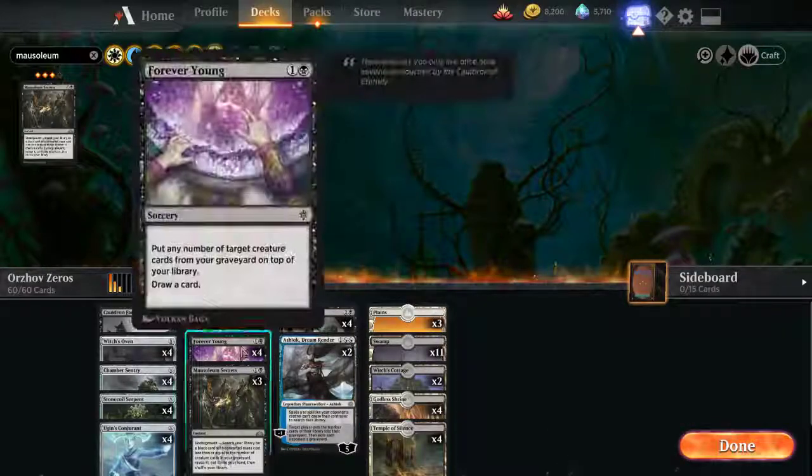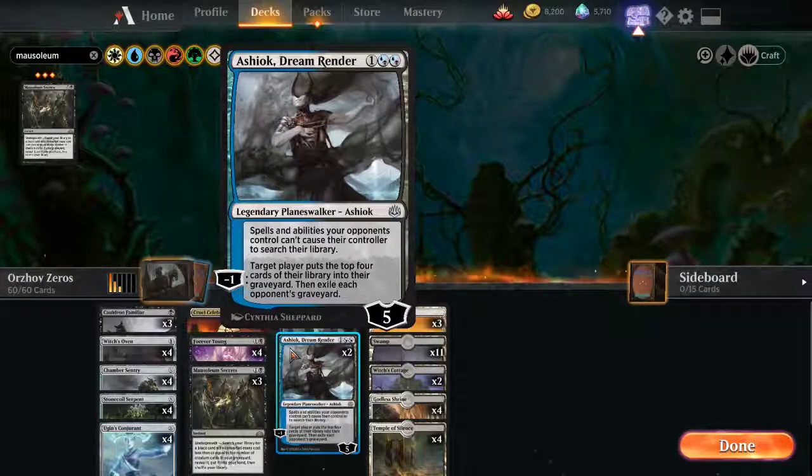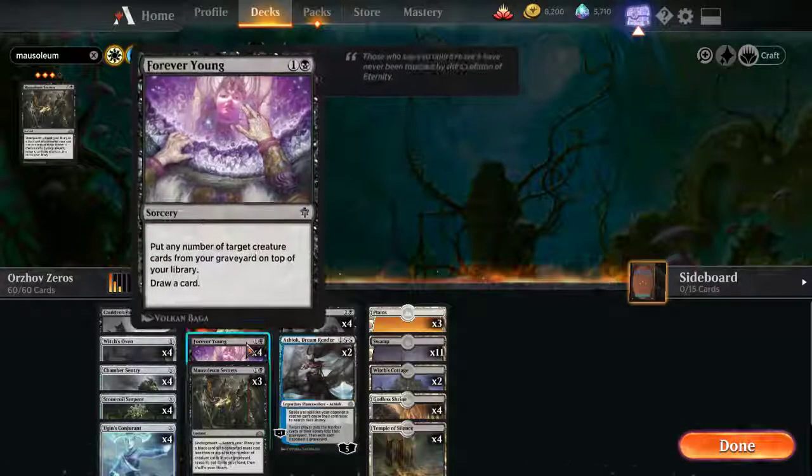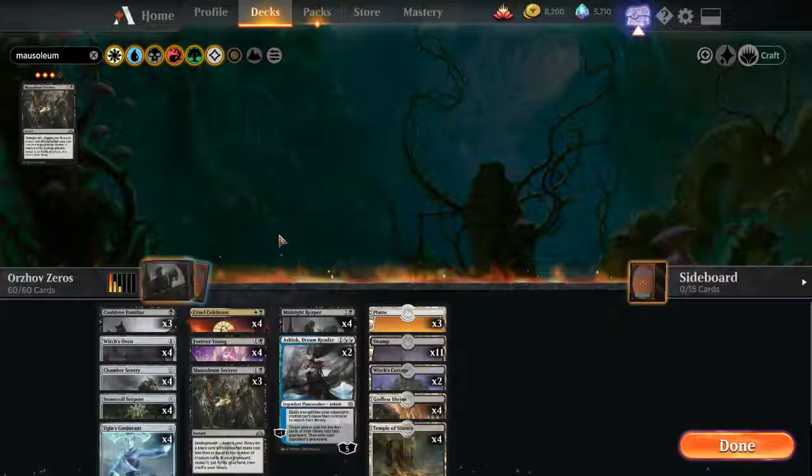The key combo card is Forever Young. Whenever you draw this, you can stack every X card that you've seen in the game so far, whether you've drawn it naturally or you're including some self-mill stuff like Ashiok or maybe Emory if you had blue. You can stack up like three or eight zeros, however many, and then whichever combo piece you want to draw on top. Then you just chain them together, draw some cards, drain them.